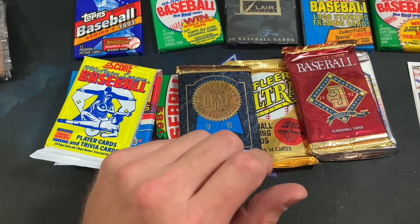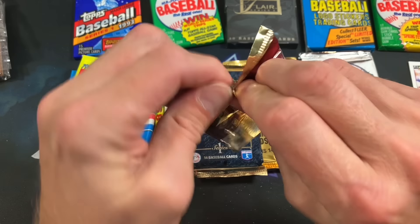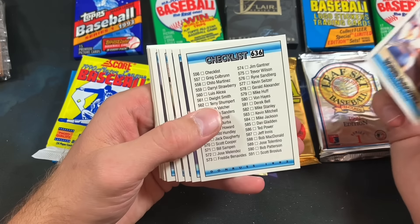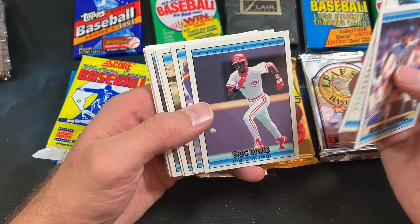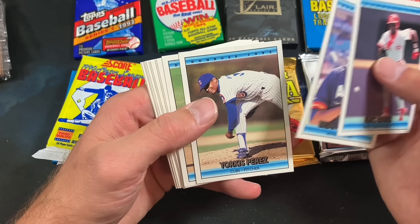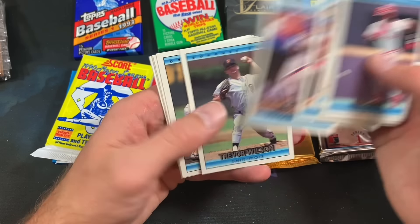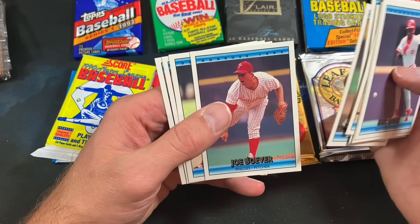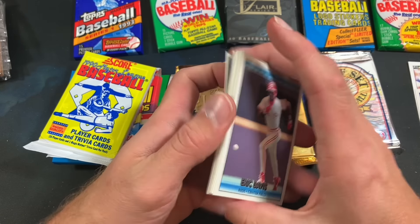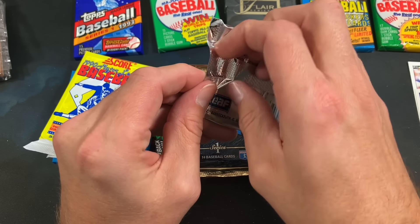We'll put that with the Larry Walker rookie and trudge along to 92 Donruss. See what can come out of here — Cower can autograph, Elite autograph would be sick. Checklist card again. Seen a lot of Eric Davis in this box, which I'm sure Damon would appreciate if he still watches. Chuck Knoblauch, Dwight Smith, there's a Todd Hundley — big name in the early 90s — Joe Boever, Oil Can Boyd. Nothing too crazy in that pack.